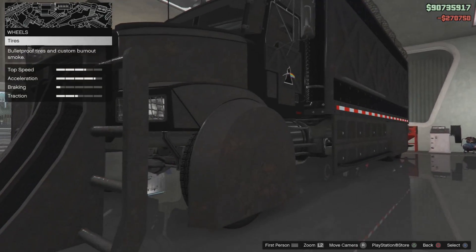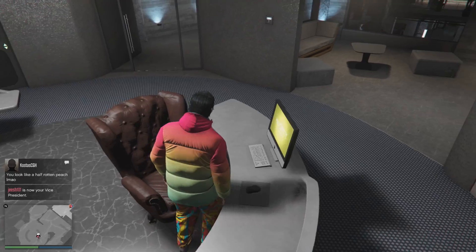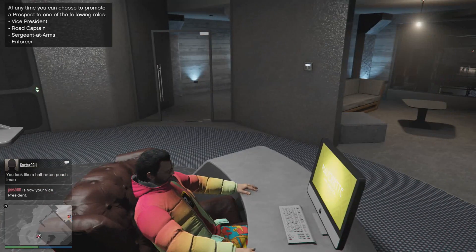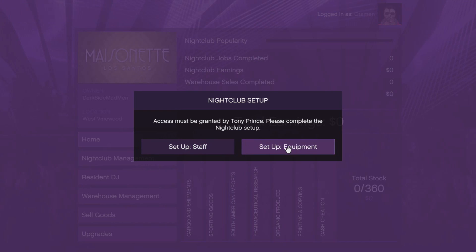So once you've bought the nightclub and chosen a location that appeals to you, upgraded everything you see fit, what you want to do is watch all the cutscenes and head down to the laptop in Tony's office. Once you're there, simply select either set up staff or set up equipment. After completing both of those missions, you'll get an additional mission to go and get one of the DJs from the DLC and deliver him to your nightclub.